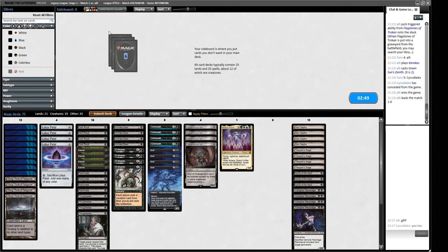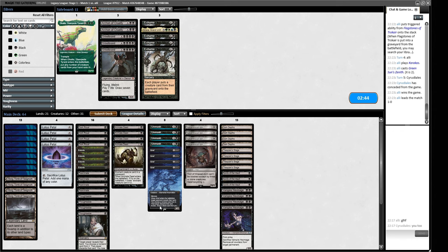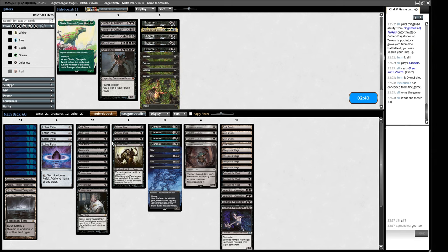We get rid of the Exhumes and Atraxa, and keep the Entombs. We can still do some of the scammy type stuff but again our opponent's a Swords to Plowshares deck with a bunch of graveyard hate, Caracuses, and Wastelands. This matchup feels pretty grim. We basically need to try and steal a game by maybe them boarding out some stuff and relying on graveyard hate, then we get to validate their graveyard hate - that's kind of how we can win.